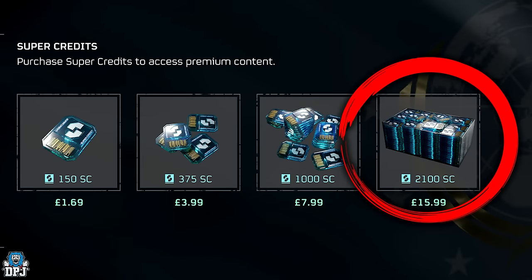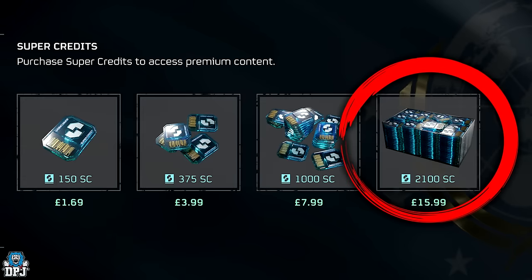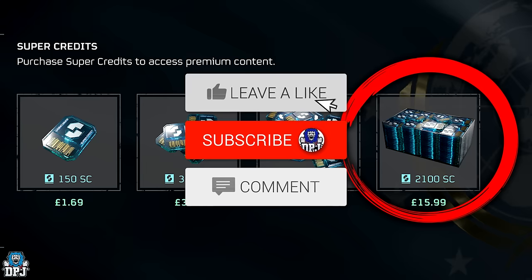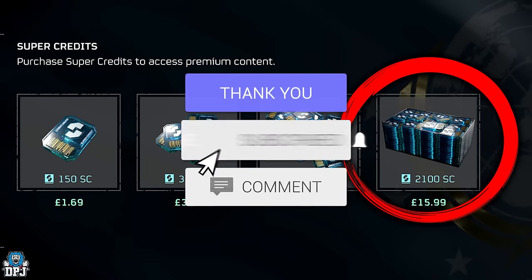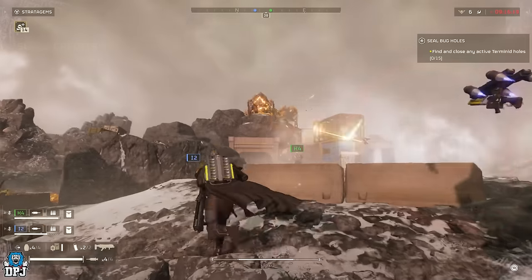The winner of yesterday's 2100 Super Credits giveaway is on screen now — hit me up on my Discord link down below to claim your winnings. If you want to win 2100 Super Credits, or this game if you don't yet have it, simply drop a like on this video, liberate the video with a thumbs up, make sure you are subbed with post notifications turned on, and drop a comment down below. Winner will be announced on tomorrow's Helldivers 2 video.